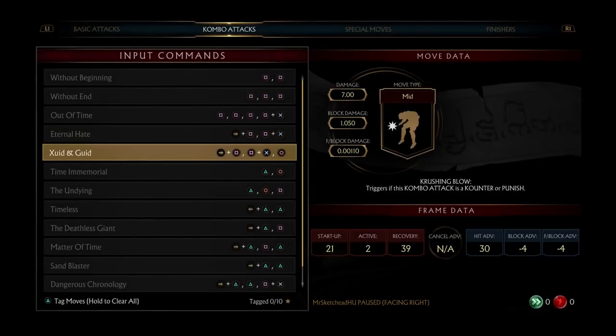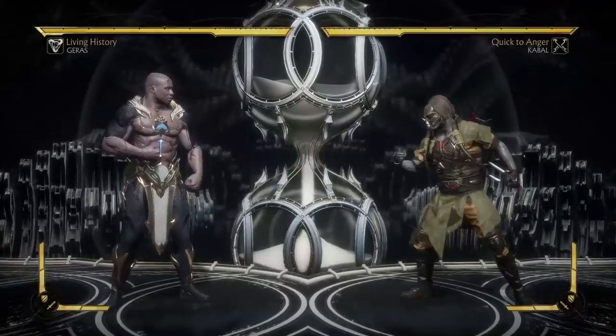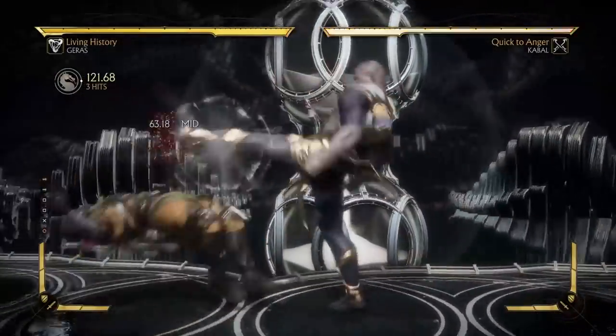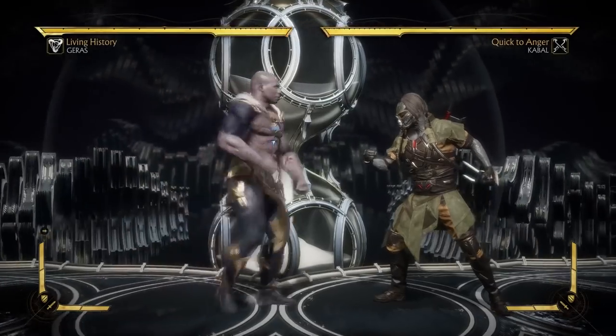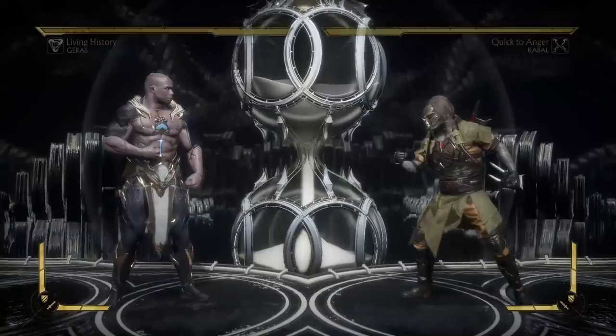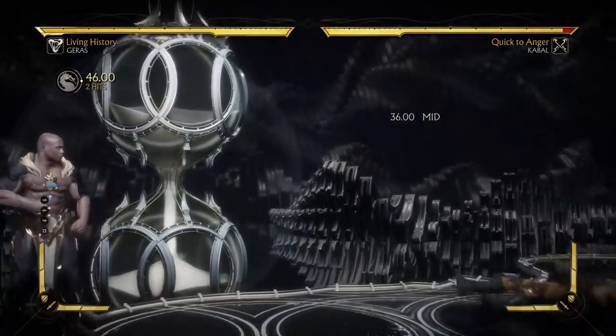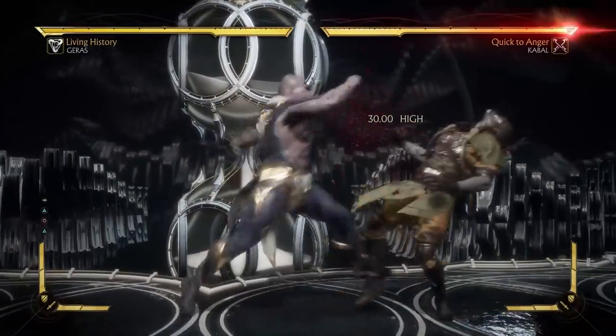One of the things you always want to look for in a character is a strong advancing mid. If you have an attack that's mid and it goes this far, that's going to be a good character. When I looked at Shao Kahn earlier, that's one of the things he was lacking — a move like this. It looks like he has two follow-ups, and he can continue. That's good that he has an ender to this. One-four — that's quite a low attack, one of his special moves.